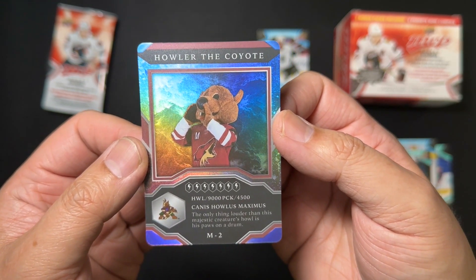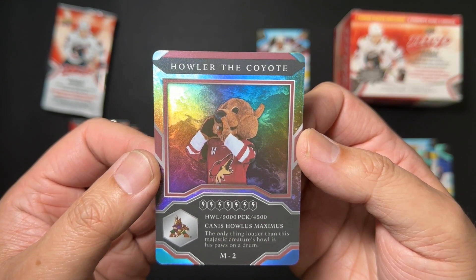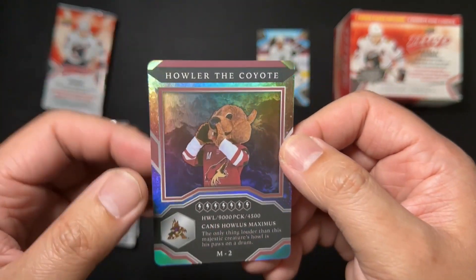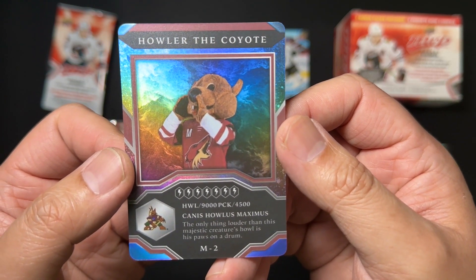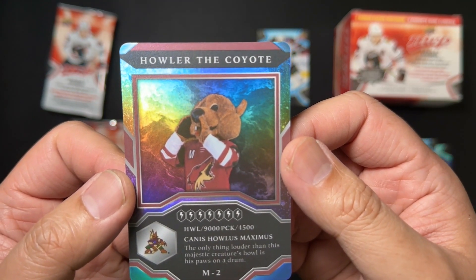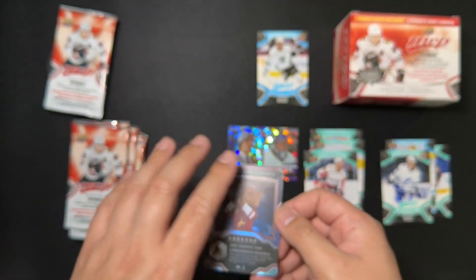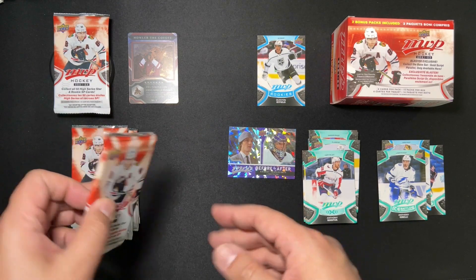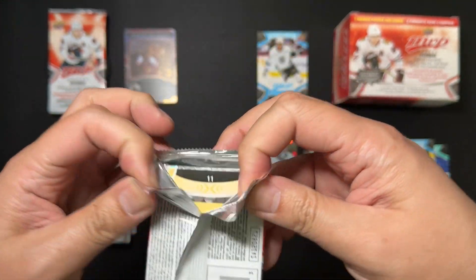One of the teams with the worst arena in the league — the Arizona Coyotes. I think my apartment's bigger than it. I have no idea what these stats mean. It says here, 'The only thing louder than this majestic creature's howl is his paws on the drum.' He really looks like a bear though. A little disappointing, but we'll deal with it. I feel like we've now burned our mascot card — there's no way we're going to get another mascot card.